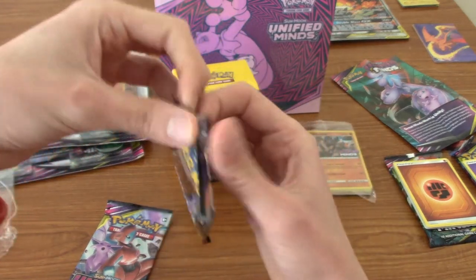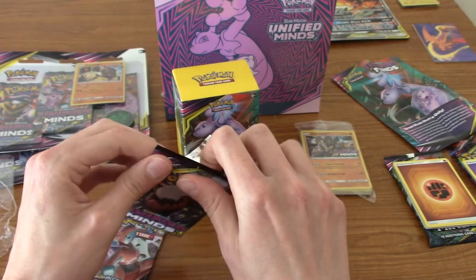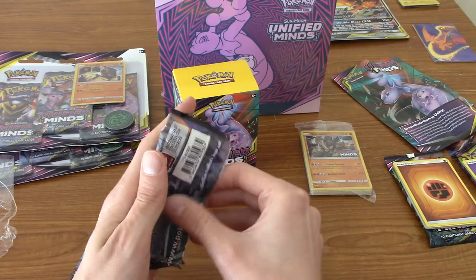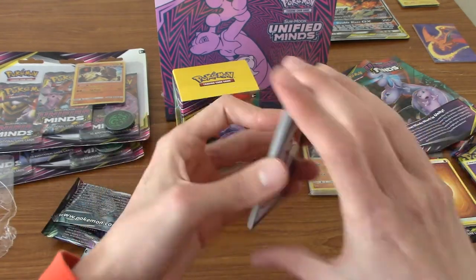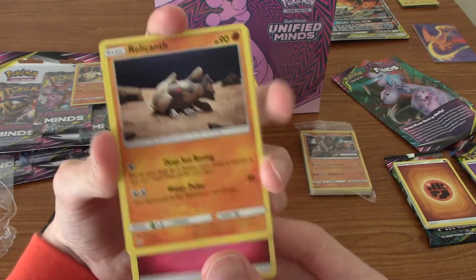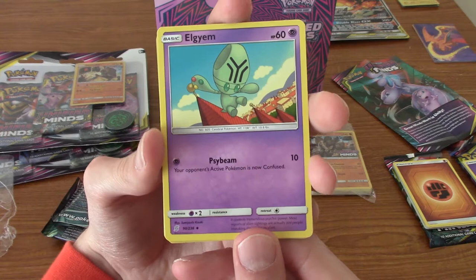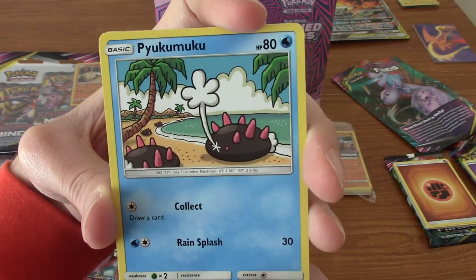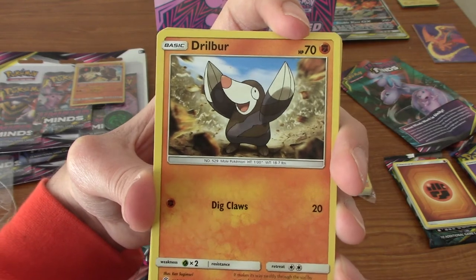We have a Darkrai and Umbreon pack next — what will this hold? Also, we've got six cards here and eight in the Elite Trainer Box, so that's 16 packs total. I think that's a decent chance of getting a GX to be honest. I'm not expecting any Secret Rares or anything, but you never know — I have had ridiculously good pulls in the past from Elite Trainer Boxes. Fairy energy.